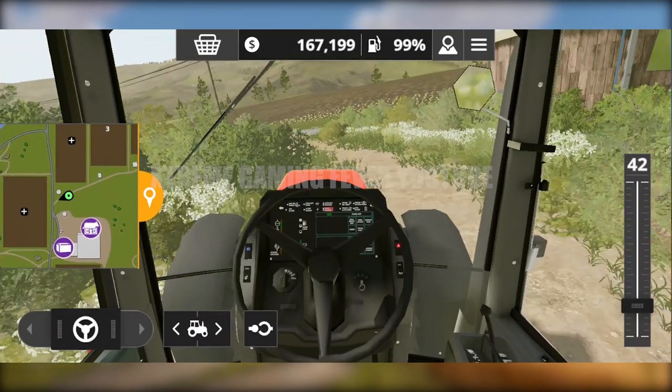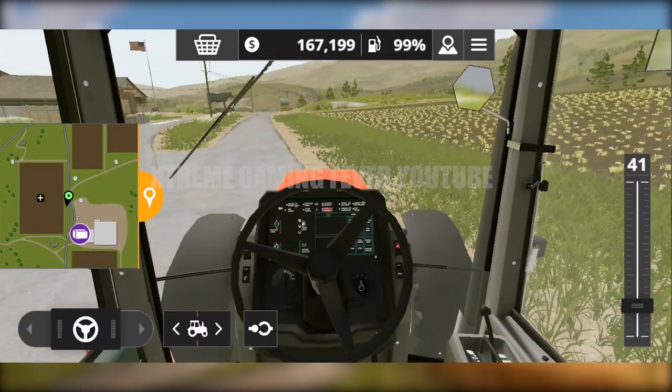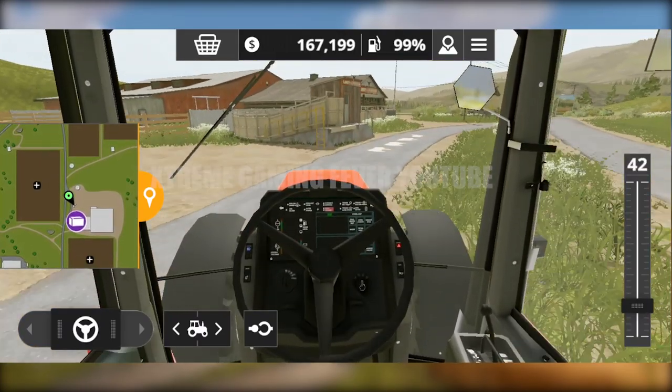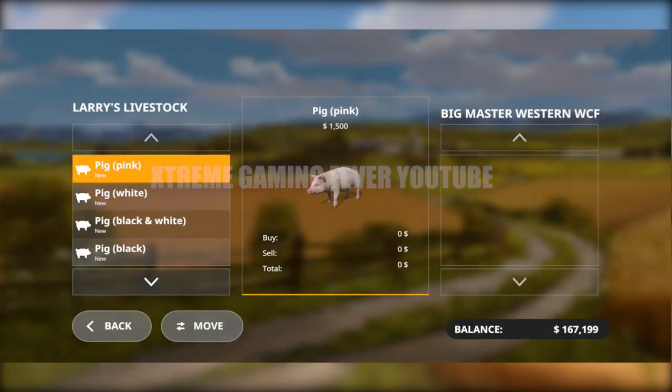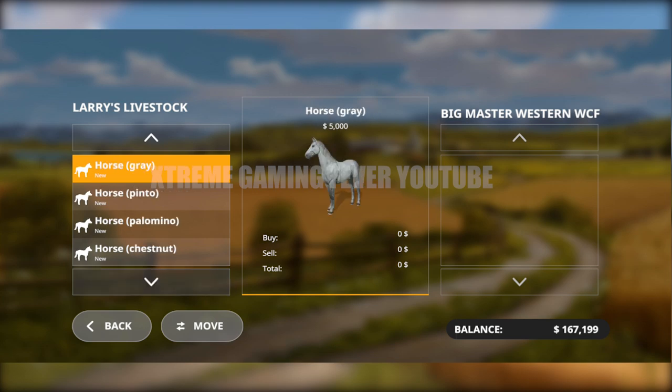This is the only device I have right now on which this game is running. I have another device but it's not compatible — I'm sorry I cannot play on a better device. As soon as I reached that place it instantly gave me the option to choose between different animals. You can see there are sheep, there are cows — actually two types of cows, I'll cover that in a cows video — but for this moment I'm interested in horses.